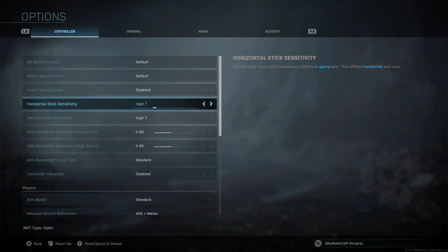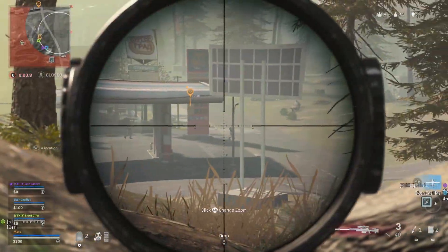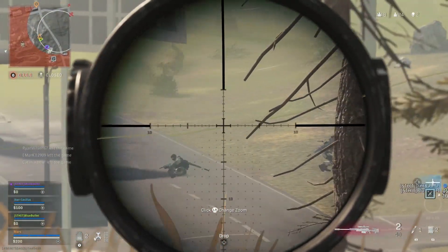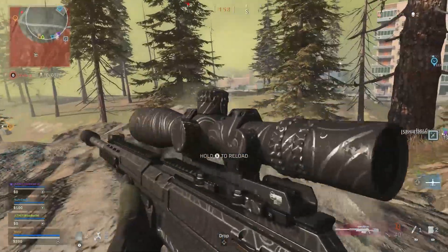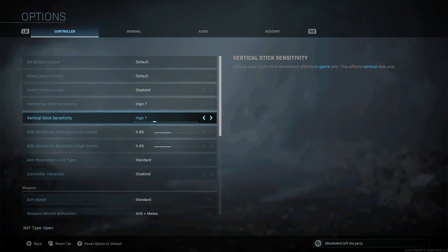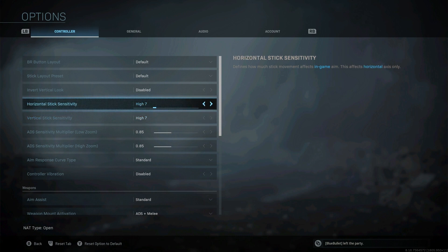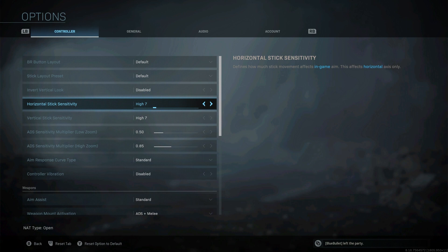Finally, I want to mention stick sensitivity. The higher sensitivity you can get used to playing with, the better — it makes it easy to spin around and react to shots. The compromise is that a lot of players turn it up too high and sacrifice accuracy. However, by using the ADS sensitivity multiplier, you can have a higher sensitivity while lowering the aim down sight sensitivity to improve accuracy. For example, I use 7 stick sensitivity, and if you set the ADS sensitivity multiplier to 0.5, it effectively becomes 3.5 sensitivity when aiming down sight.